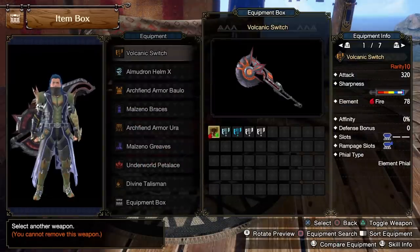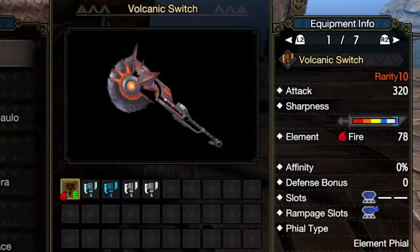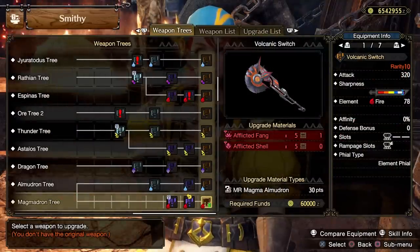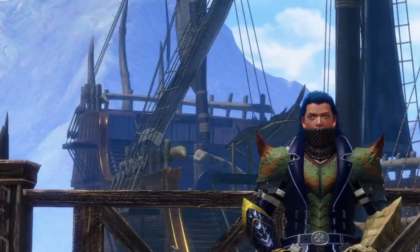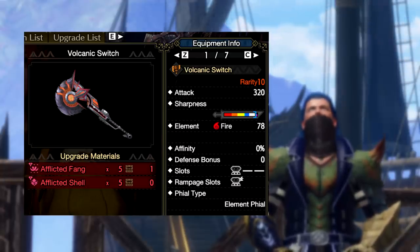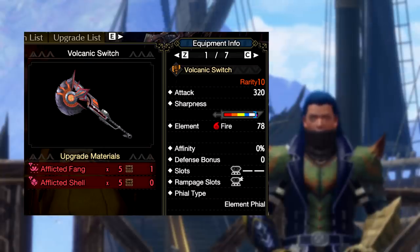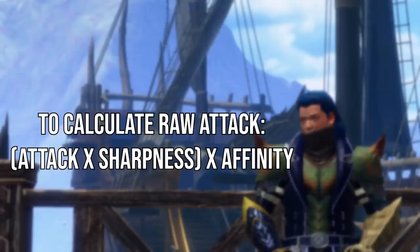Now it's finally time to talk about the weapons. Starting with the one I'm holding in this footage: the Volcanic Switch, which is the Magmadron Switch Axe. It has 320 attack, just barely reaches purple sharpness using Handicraft as required, and has a fire element of 78 — which is really high. It doesn't have any affinity sadly, but it does have a three slot for decorations and a three rampage slot, and most importantly it is an element vial type, which is the best option. To work out the value of a weapon you need to look at its attack, sharpness, element, affinity, and the value of its decoration and rampage slots. For raw damage: attack times sharpness, then times affinity. For element: element times sharpness. Purple sharpness increases raw by 39% and element by 25% — the most you can get, so you need it.